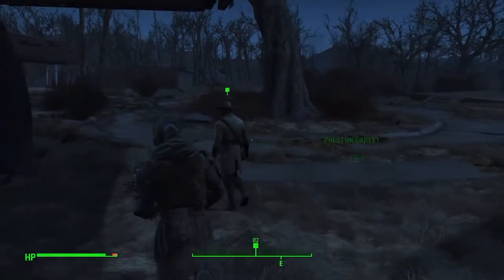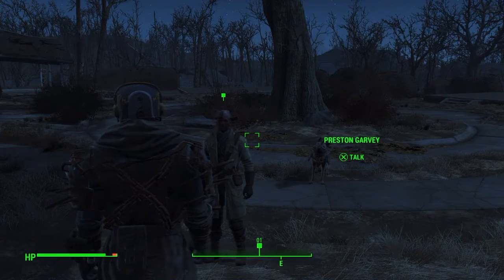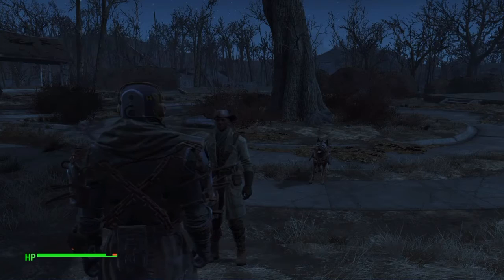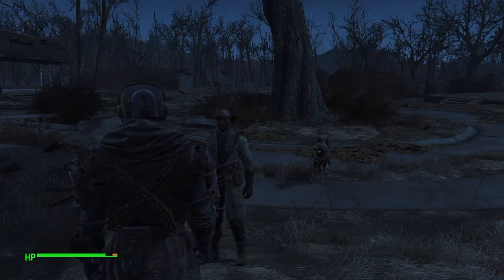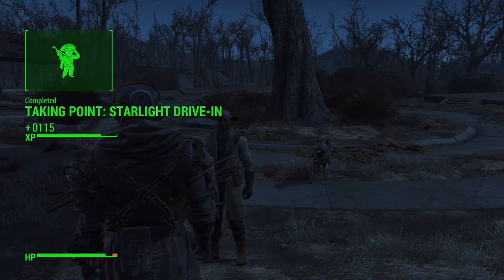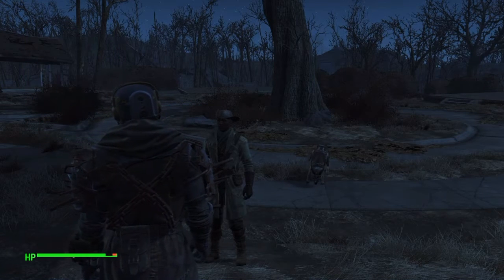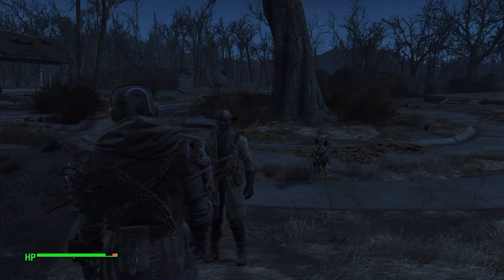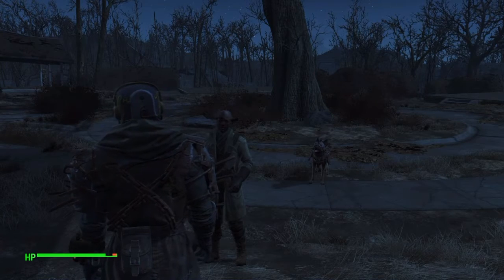Let's go chat to my boy — yo Preston! I cleared out that spot you sent me to and set up a radio beacon there. Preston says once folks have somewhere to call their own, they'll be willing to help defend it. He also says they've gotten big enough to have trouble communicating with all the settlements — but he has a solution: it's time to retake the Castle. It used to be the Minuteman HQ, well fortified and centrally located.